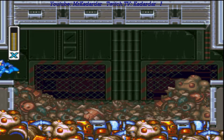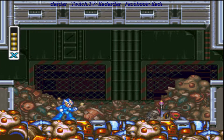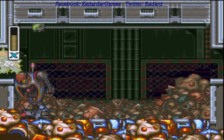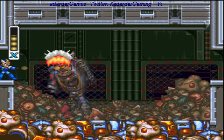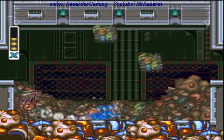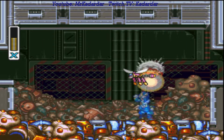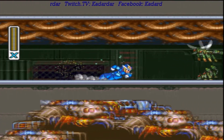There comes the bug again, and he directly goes into the ground. We gotta fight him again. I actually can shoot him from up here — wow. And the fly is down. Good. Let's get the health and continue the stage.